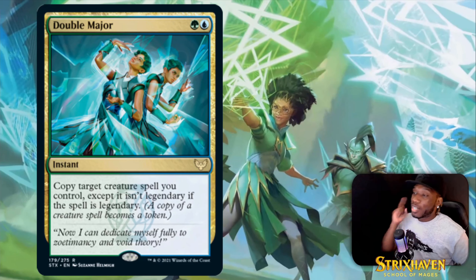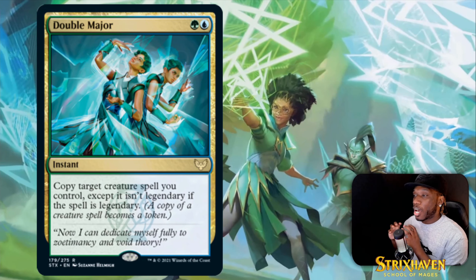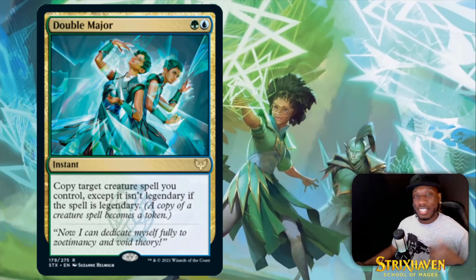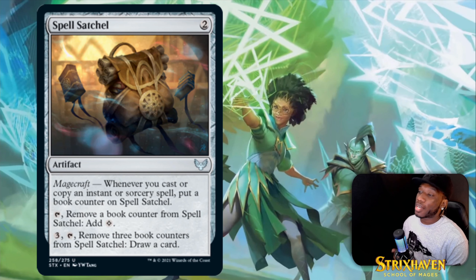Then we got Double Major — it's a rare; it's not great on its own, but I'm pretty sure somebody's gonna find a way to break it. There's the four-drop creature where when you target one of your creatures with a sorcery or instant you make a copy of that creature. It's going to be a fun card to play — if you want to make ridiculous copies, it's definitely in my top 20.